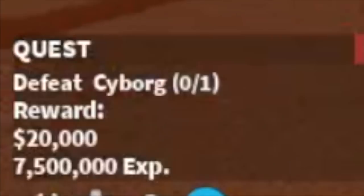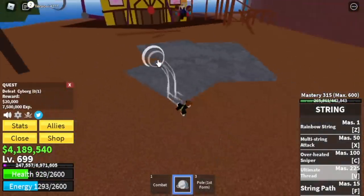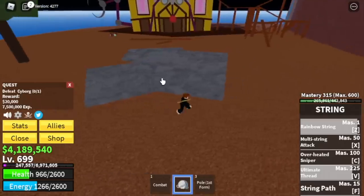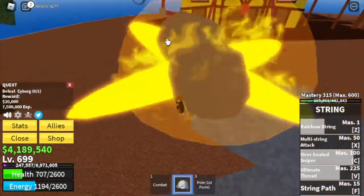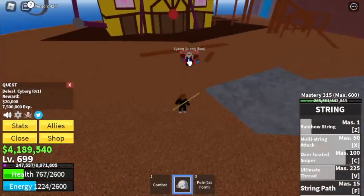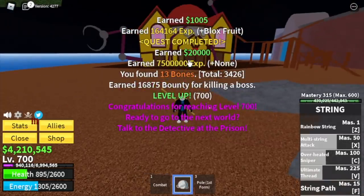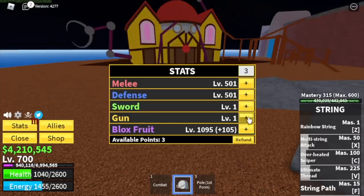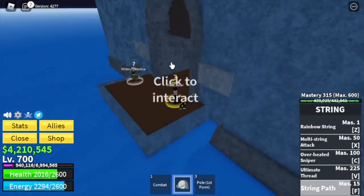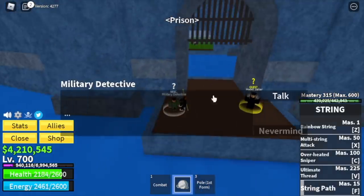As a consolation, you can defeat Cyborg when you reach level 675. Strategy: skill, dodge, dodge, dodge — make sure to dodge the rockets because they'll burst your HP. When you defeat him, a quest will emerge and you need to go to the prison. Stat check: 501 melee defense, 1098 blocks fruit.